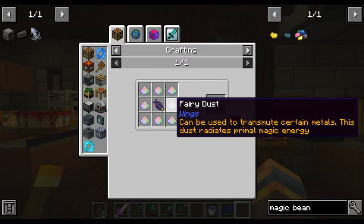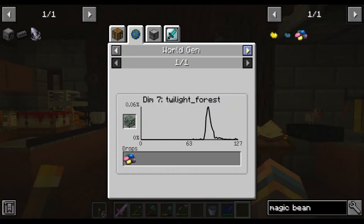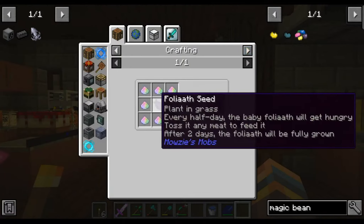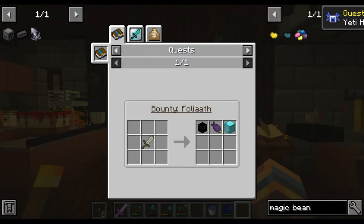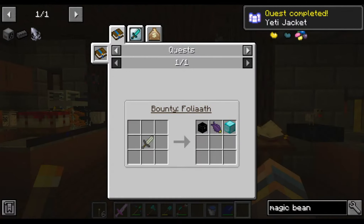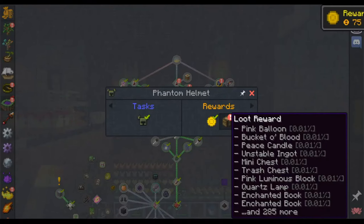Okay so what do we need here? Twilight Forest magic beans are fairy dust surrounding a foliath seed. What the fuck is a foliath seed? We get a foliath seed from a bounty. Alright, quest done! Hooray, I like quest done.